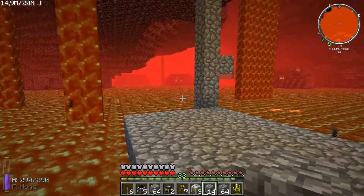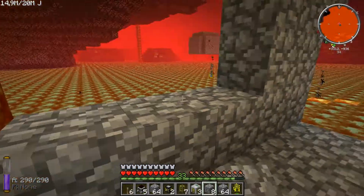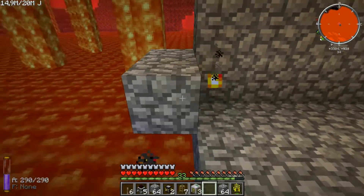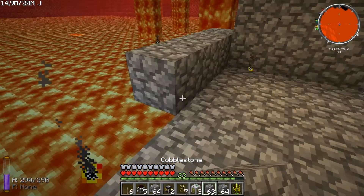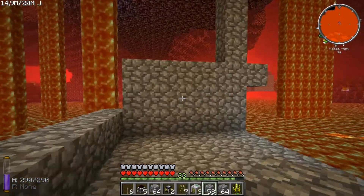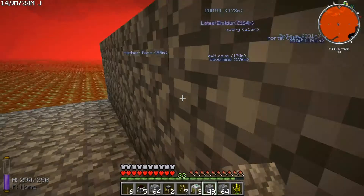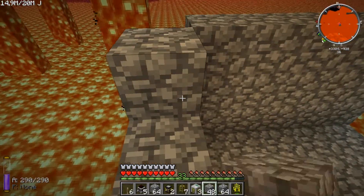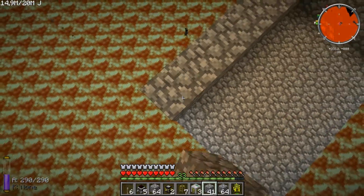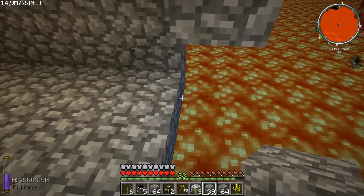We use cobblestone because ghasts are not able to blast it up or blow it up. In the start I just used netherrack and it was boom — everything was gone. Yeah, this game is about learning, learning, and learning. If you don't learn from your mistakes, you're stupid.